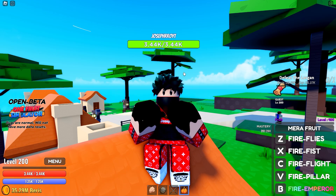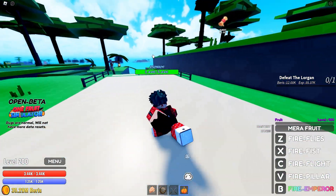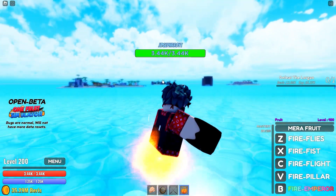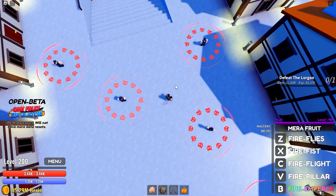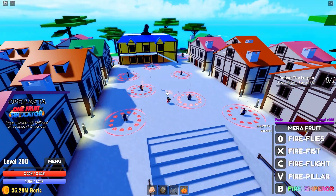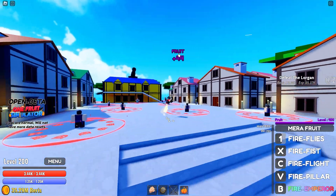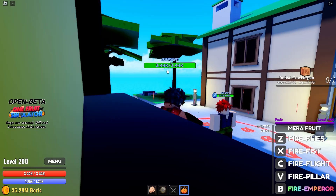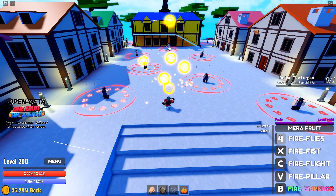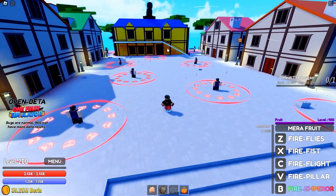5,950 DPS — so there's a big increase in damage: Mera versus Light. Let's test the AoE and decide which is better. Fireflies — aiming over here, no AoE at all. Checking the distance... we could not hit the distant enemies — that's sad. We could hit Buggy though — that's good. Fire Fist — let's see.